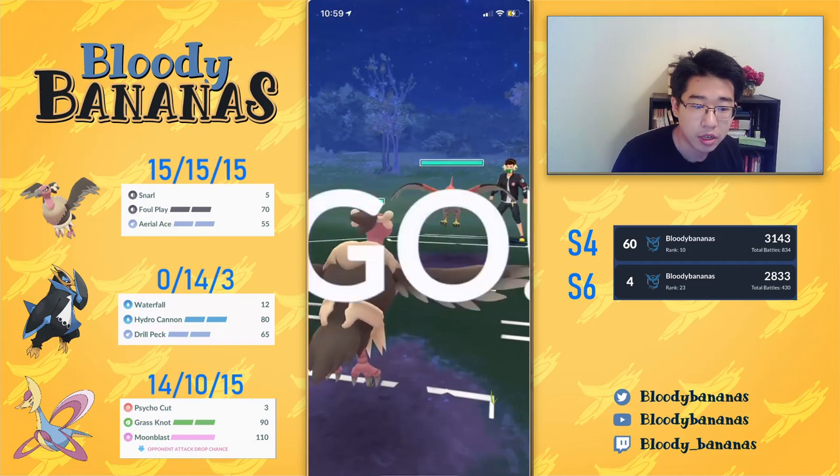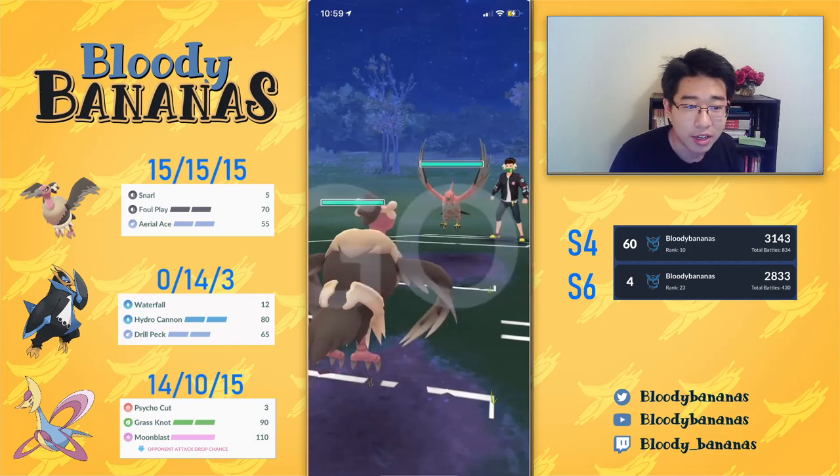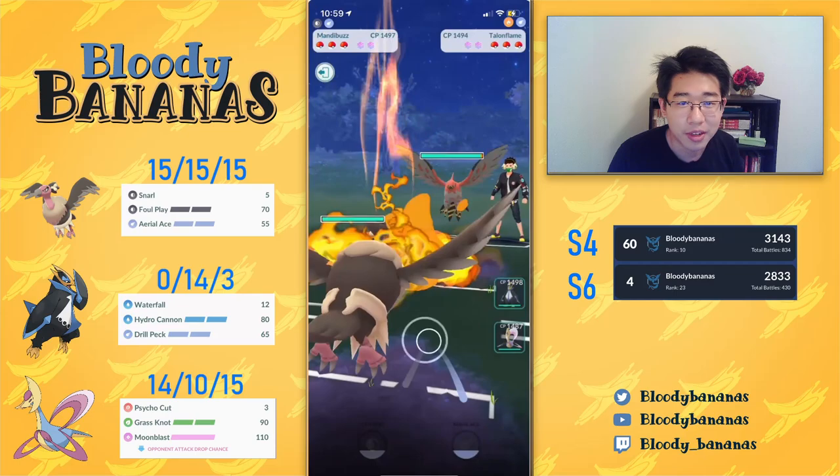So in the first game, I should introduce my team a little bit. I'm running ManaBuzz, Empoleon, and Cresselia - I just love the penguin.